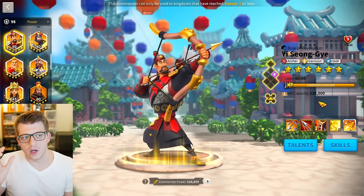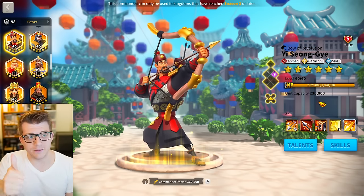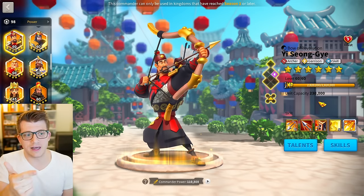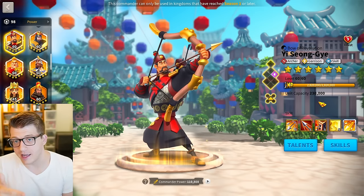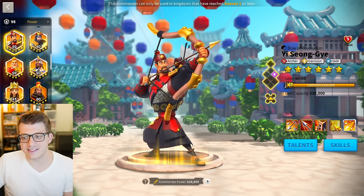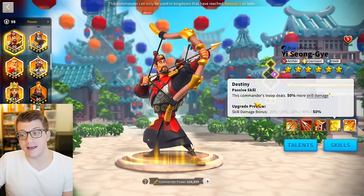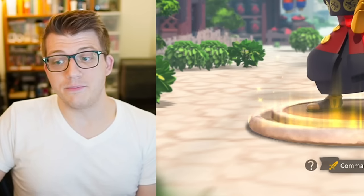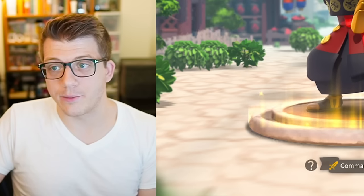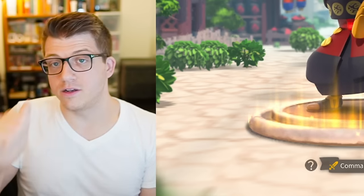To recap the pros of Yi Seong-Gye: he is probably the best early game commander in the game. He has a massive AOE skill damage — basically the best AOE in the early game and one of the best in the entire game even in Season of Conquest. He also has one of the highest flat skill damage bonuses ever — 50% skill damage has never been seen on any other commander moving forward. It is genuinely insane how much skill damage he outputs.